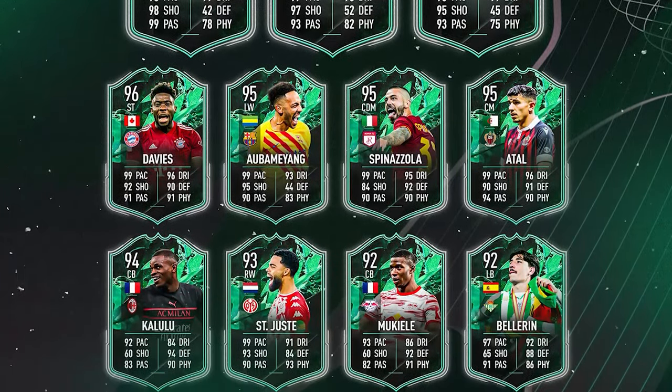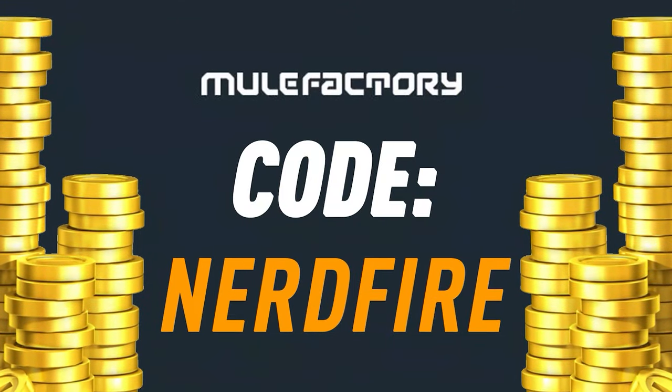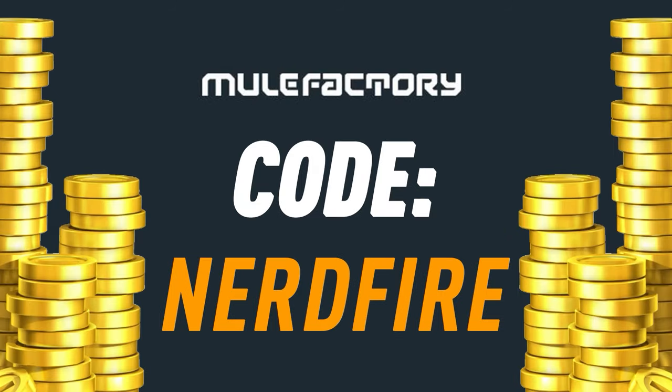Are you out of coins for the brand new Shapeshifters promo? I've got nothing left! Well then, head over to MuleFacturing.com for the cheapest, most safe and reliable coins, and use the code NERDFIRE at the checkout for 5% off your order.